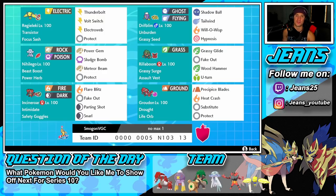Next to him is Drifblim, a Pokemon I love. It's very underrated. It has the Unburden ability and Grassy Seed as its item. Once we get Rillaboom paired up with it, we trigger Grassy Terrain, the seed activates for a stat boost, and then Unburden kicks in giving Drifblim a speed boost as well.